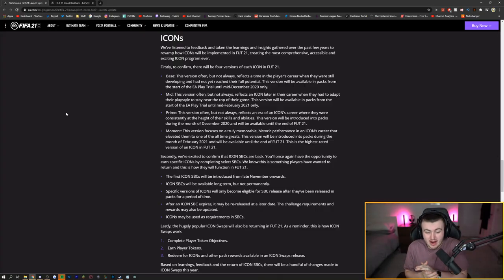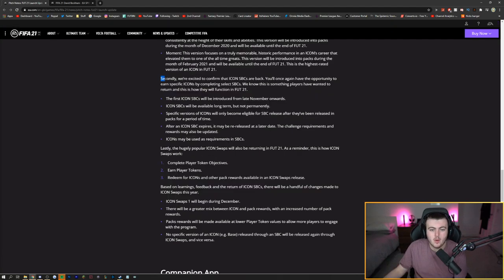You did hear that correctly — in the next couple of weeks. I have got the Pitch Notes EA dropped right before the start of the game, discussing when we're getting the brand new Icon SBCs, as well as a few little bits of information that might be useful. Within the Pitch Notes, they had a full subsection category for Icons, and they posted about Icon SBCs.